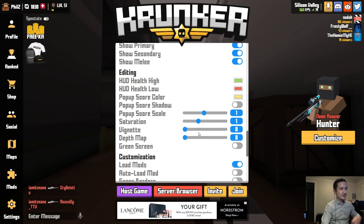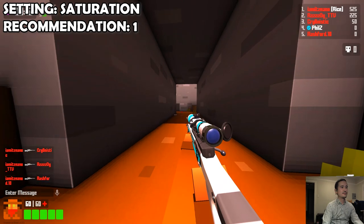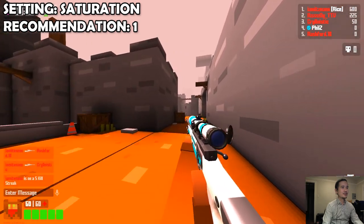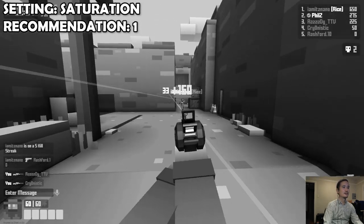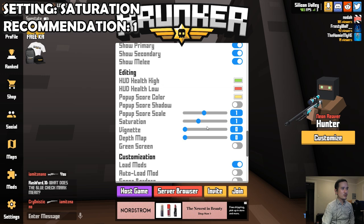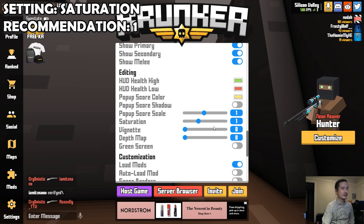Another feature I want to talk about is saturation. You can turn it way up and the colors become more intense and saturated. I don't think anyone would realistically play with saturation set at 3. And you can desaturate everything to play Krunker in black and white — which is kind of cool. My recommendation is to keep saturation at 1, the default level. Counter-Strike players used to turn up saturation or vibrance because player models would appear too dark. But Krunker doesn't really have a problem with visibility because you always have name tags, and I prefer to have the game look as it's intended.